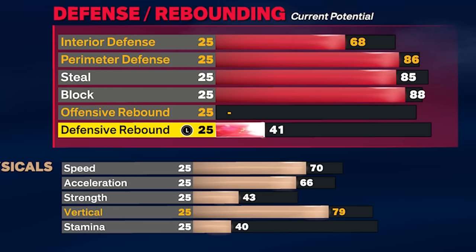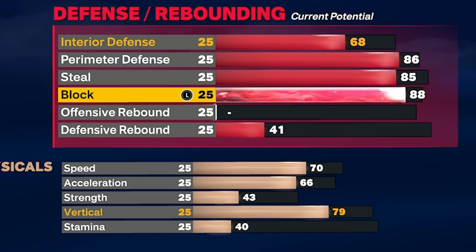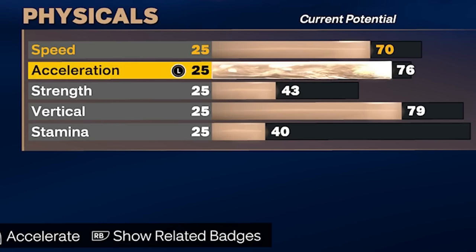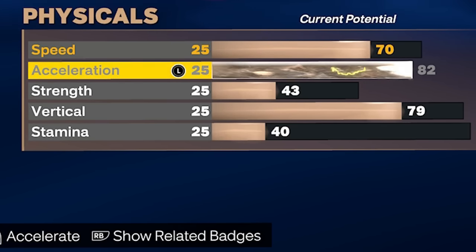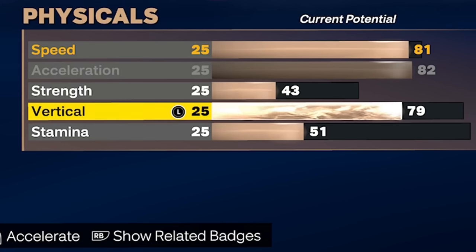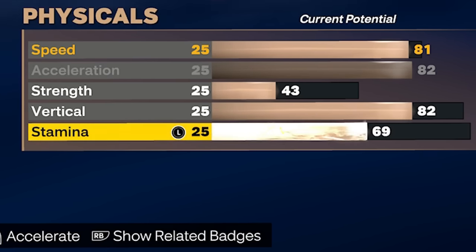Interior defense stays at 68, and rebounding stays low — I am a point guard after all. If you're uncomfortable with low rebounding, you could sacrifice some steal or another attribute. For acceleration, max it to 82 — this determines how fast your player moves with the ball and helps lateral defense movement. Speed goes to 81, which is more than enough. Vertical goes to 82 to unlock all the contact dunks at 99, and stamina goes to 95.